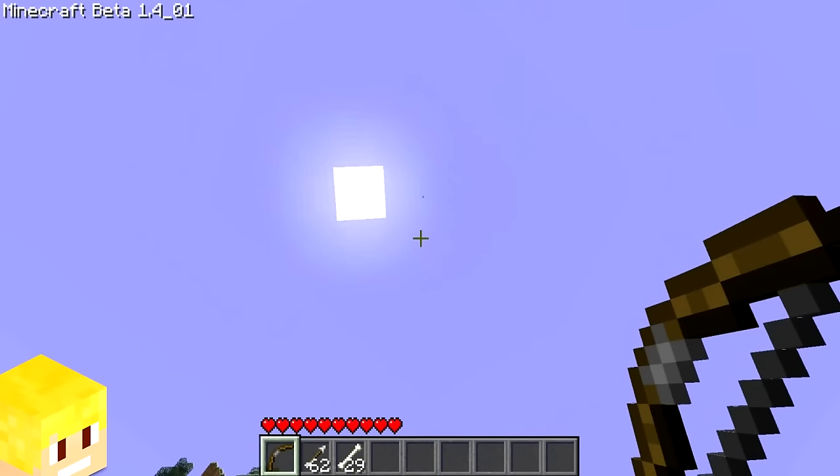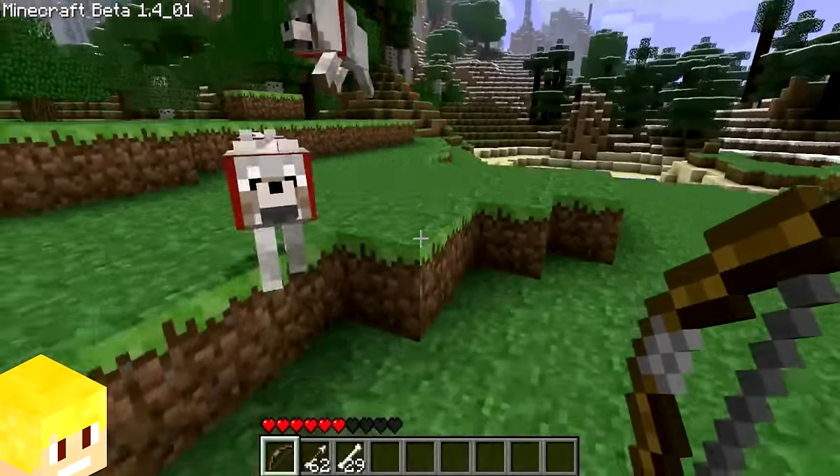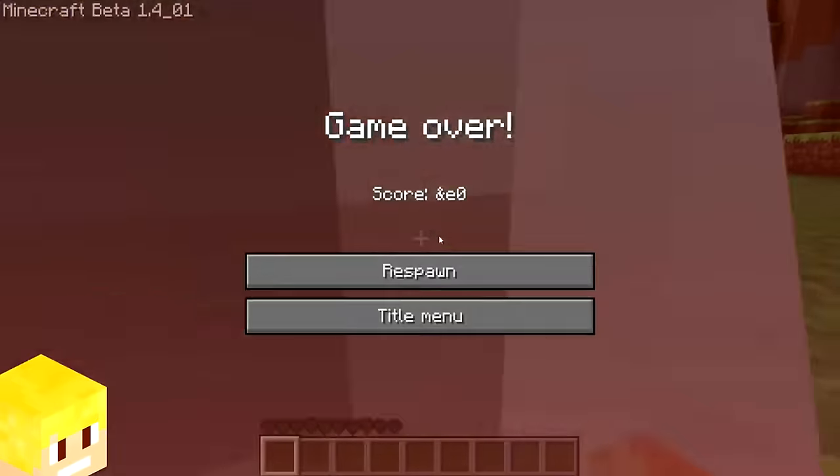There used to be a bug in Minecraft where if you shot yourself with an arrow, your tamed wolves would actually turn on you and begin to attack and kill you.